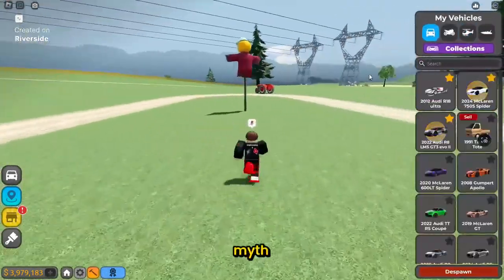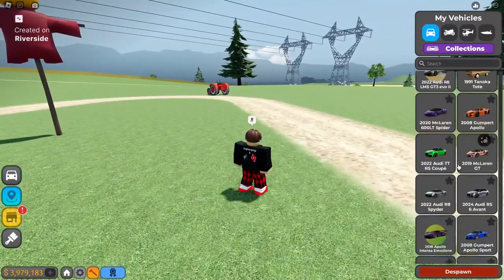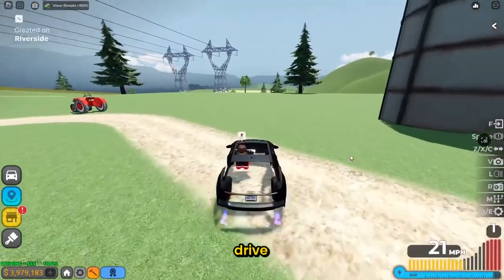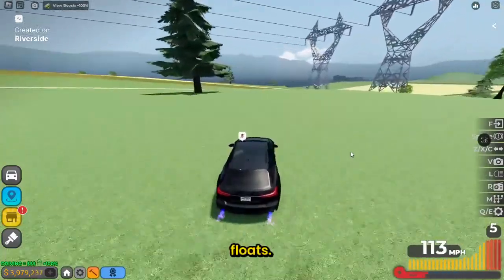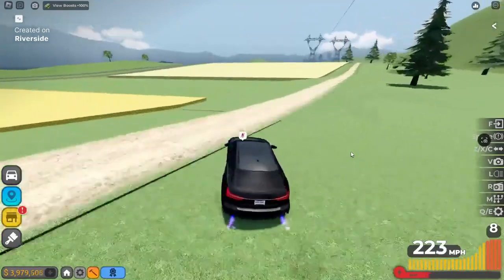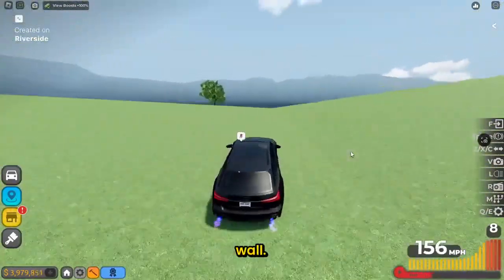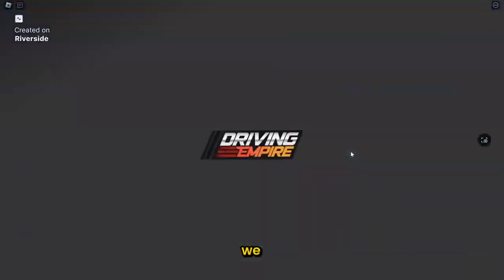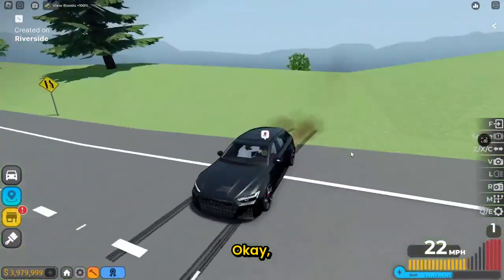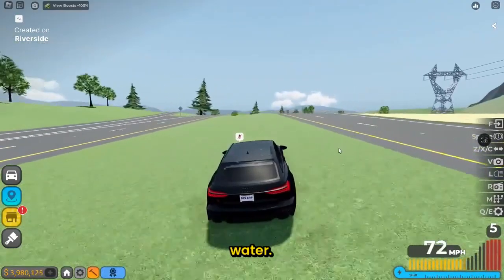Our next myth: if you drive your car into the water, it'll float. Let's go ahead and test that. We're going to drive over to some water and see if it floats. There's some water over here — we'll take the dirt road. Oh, we can cross through here. Will we float? Okay, we don't really float, so that is false. We do not float on top of the water.